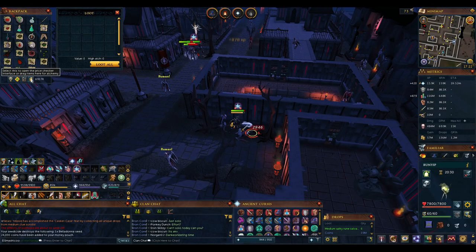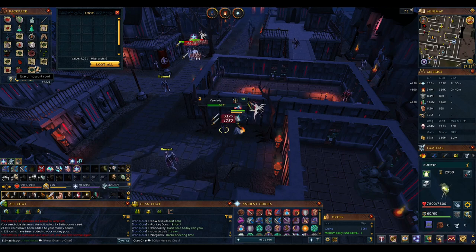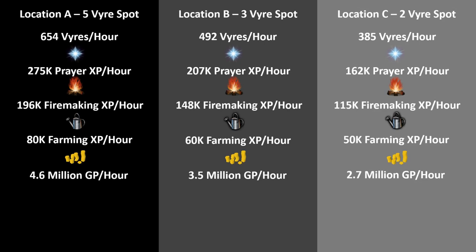Your XP and GP rates depend on how many Vyres you can kill per hour, as well as whether you have Morytania legs 4 for that 50% XP boost. In my own testing, I killed about 650 Vyres per hour at Spot A, 490 per hour at Spot B, and 390 per hour at Spot C while remaining fully AFK. Every Vyre gives 420 prayer XP and 305 firemaking XP if you have 90+ in those stats and are wearing Morytania legs 4, and they drop an average of about 7,000 GP per kill at current Grand Exchange rates. Please note these are not the maximum XP rates — just what I got on Ironman while being fully AFK. With better gear and unlocks, especially magic style, you can push 350k XP per hour or higher, but the rates shown should be achievable with a budget setup.